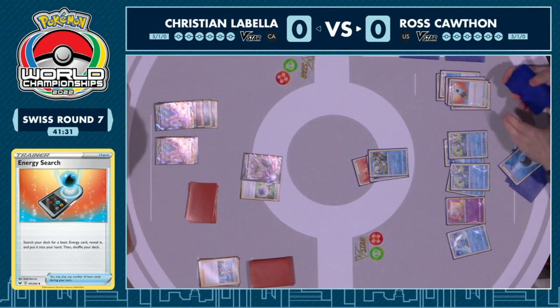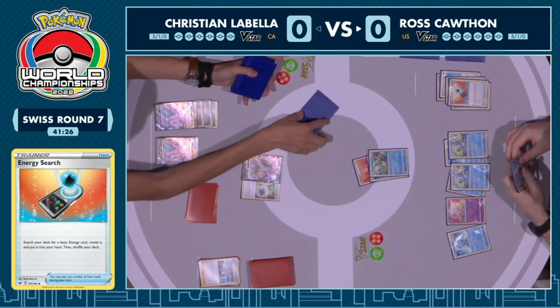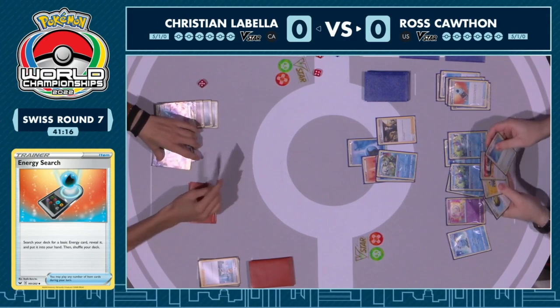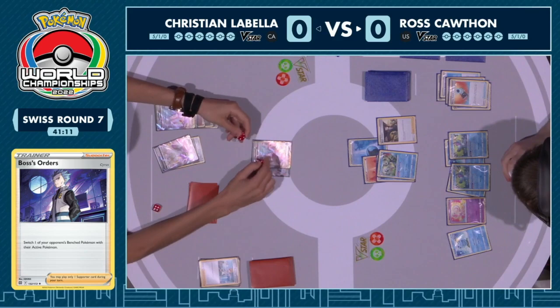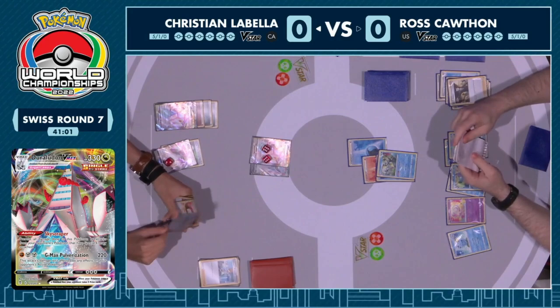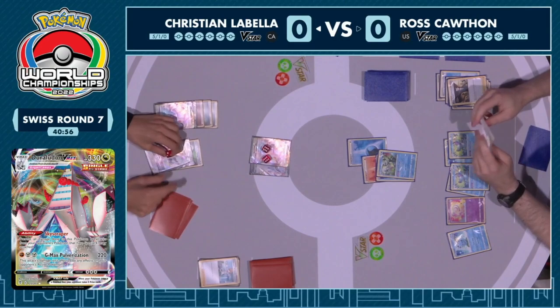The Mew is a concession to the fact that Inteleon engine decks can be very vulnerable in the late game to things like Marnie and Roxanne — it's kind of a safeguard against that. We see Boss's Orders going on the Duraludon VMAX that has no energy on it. Ross is hoping to strand this energy-less Duraludon VMAX, get some damage, and just hope that Christian doesn't have a switching card.